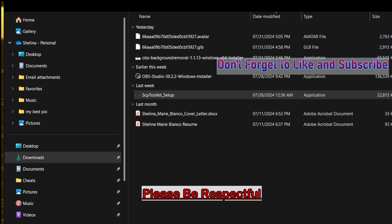All you're going to want to do is download the SCP Toolkit setup. Make sure that you go ahead and download the application file, the .exe, and you're more than okay to use the DualShock 3 without any issues.